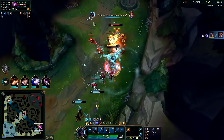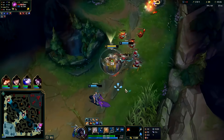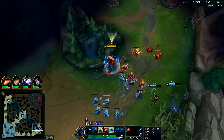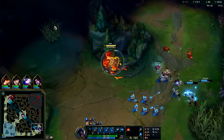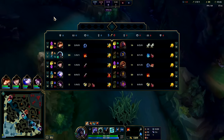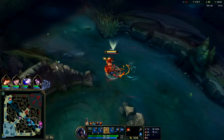We get him with a stun — he's going to have to flash. That was very very good for us. We'll help them push just to have a little bit of prio when we go for scuttle, and we want to crash the wave so teammates can get help with mana back and spend the gold advantage.